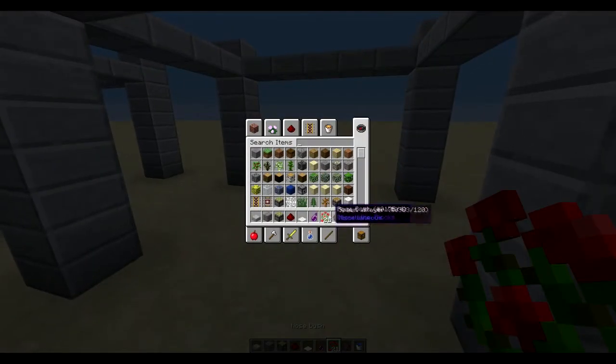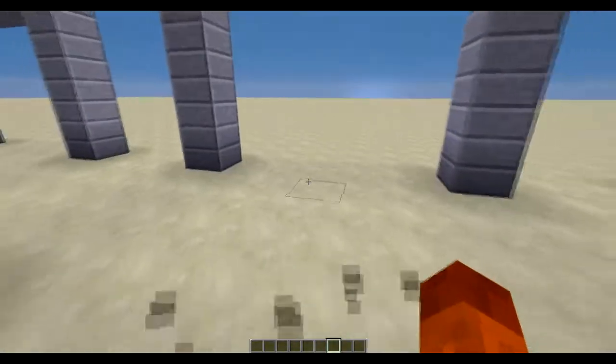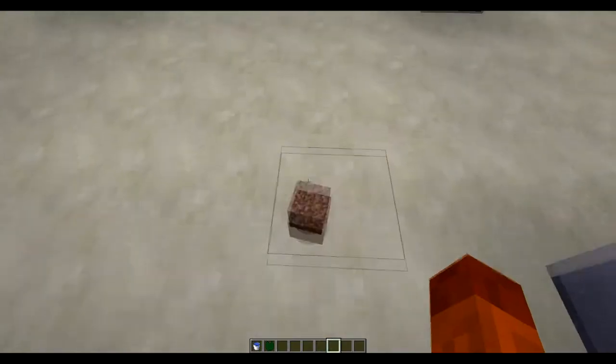You can either use roses. There are two different ways to do it. The one requires a water bucket — actually two water buckets so you can make an infinite source — and then you need a lily pad. For the other method, you just need dirt and the new rose bush.